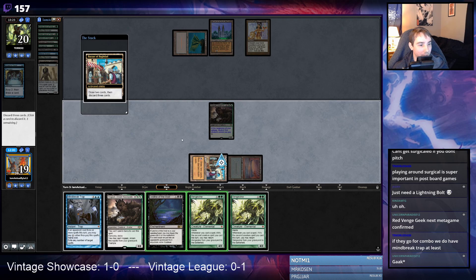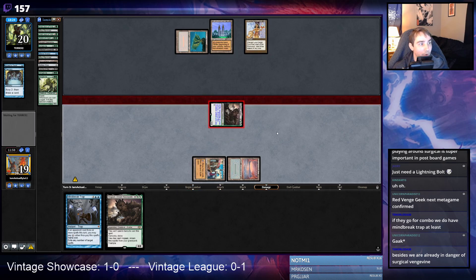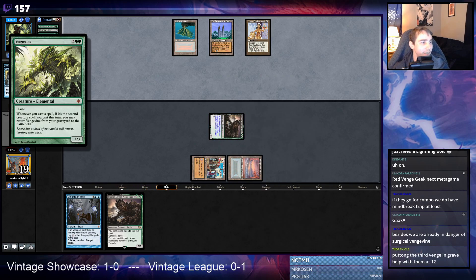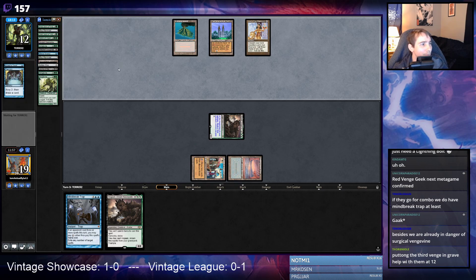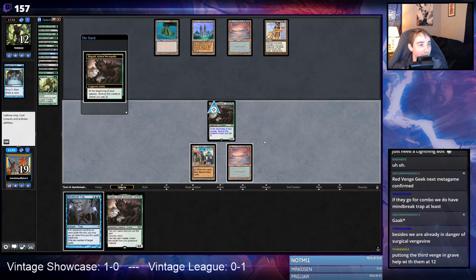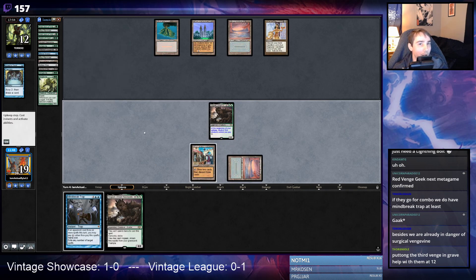I'd rather the Surgical not hit the card in our hand. They're at 12, which is not bad — we can pay for Tabernacle and we're threatening lethal with Vengevines. Drawing more Vengevines is actually bad because we don't need more. I guess it's good if they have some way to deal with this Hogaak. If you can pay for Tabernacle and have a Hogaak it's usually good enough. I'm definitely just going to keep paying for this. We're looking to draw Hollow One and Rootwallas.